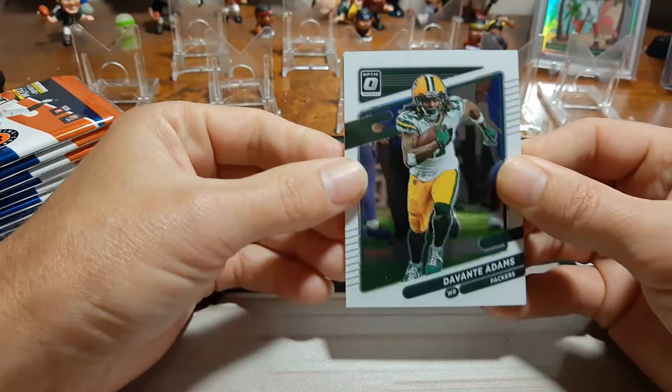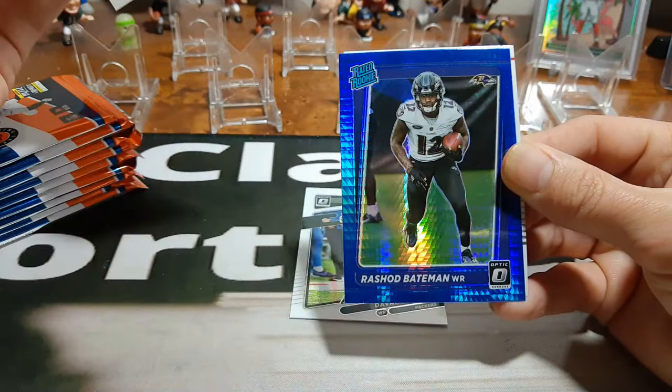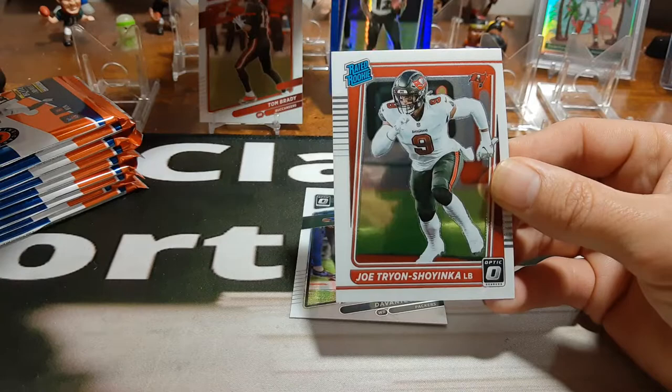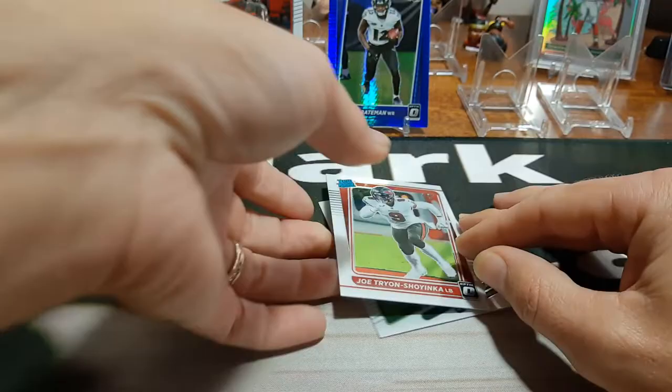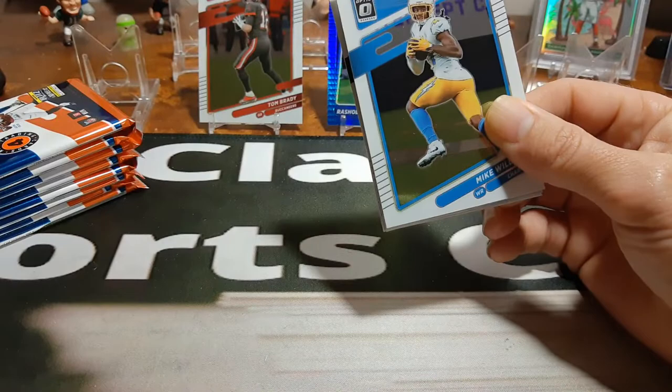So this is a Walmart mega box, and the Blue Hypers is what we're after. So here we go. Devontae Adams right there, there's a Tom Brady — always good to get a Tom Brady. And our first Blue Hyper is a rated rookie, and it is Rashad Bateman. Didn't do too much last week, I think he got like one catch. And a rated rookie of Bucks — Joe Tyron is our other rookie. So that's one of the packs where you get two rookies.